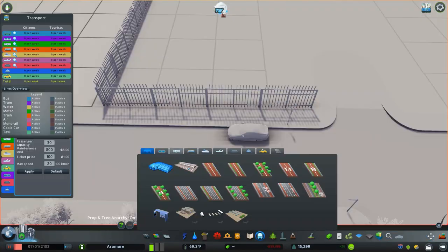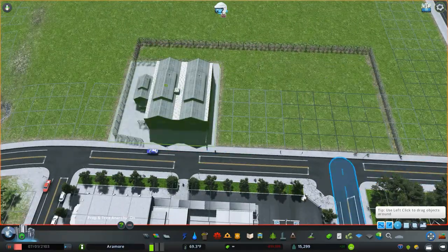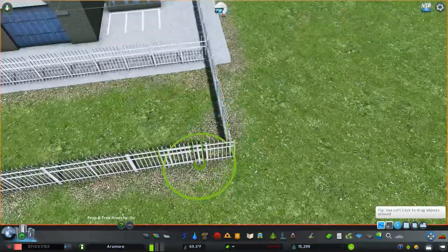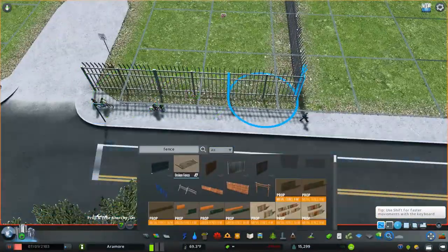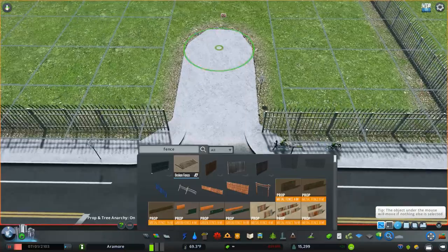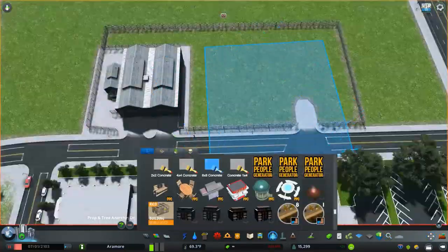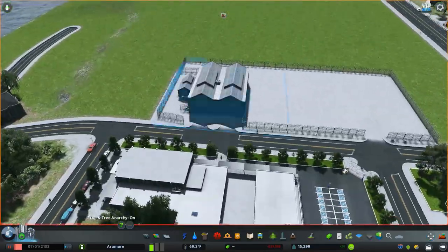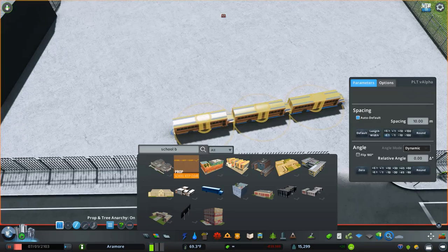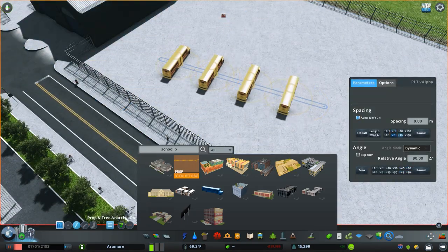Now we're working on the high school's bus lot. Definitely going to need that. I placed a bus station here — it's non-functional visually, but it's there to actually have the buses come out of. I didn't realize you could just place it on the other side of the map and they would still work, but it's nice to have it near here — they'll come out of it rather than going across the bridge.